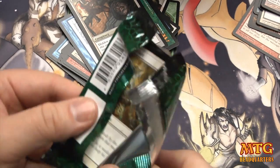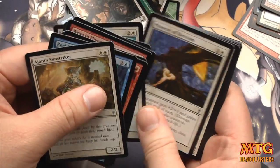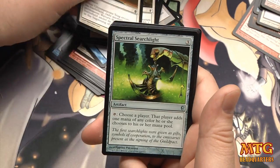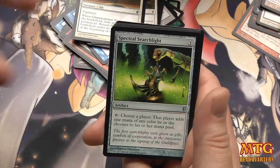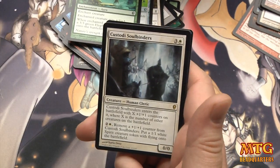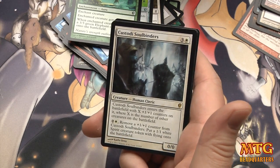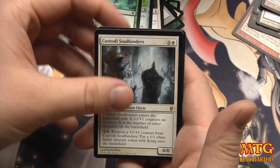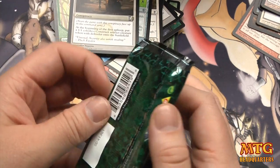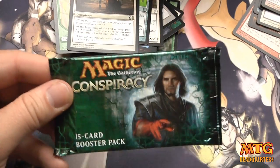We've got two packs left — how about a foil Brainstorm and we can just be done with all our pulls and everyone can go home happy? Glimmerpoint Stag — there's a lot of flickering going on in this draft format too, which is kind of cool. Spectral Searchlight, Elephant Guide, and Custodi Soulbinders: three and one blue, enters with X 1/1 counters where X is the number of other creatures on the battlefield, and you can remove a counter to put a 1/1 white Spirit creature token with flying.